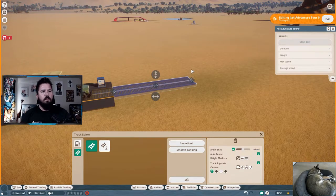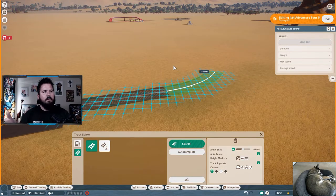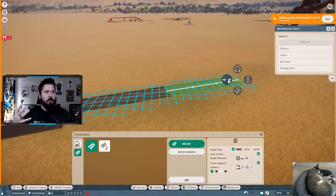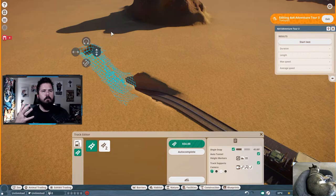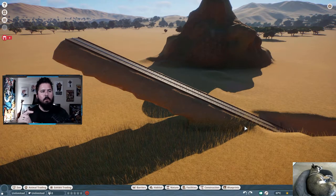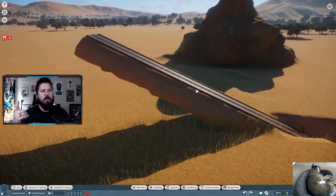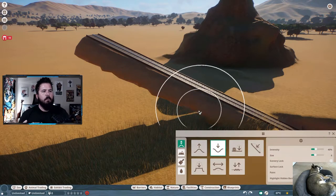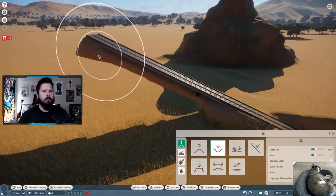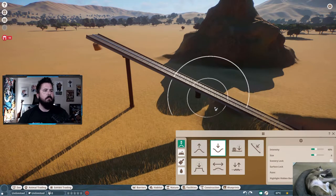When placing track you have several options. Angle snap works just like barriers in Planet Zoo — it turns in certain set angles. Auto tunnel is self-explanatory: the track will go underground and back up, creating a tunnel for you. One thing to note: if auto tunneling is on and you go above ground, it'll put terrain under your ride. You can turn auto tunneling off when going above ground, or go to Terrain and push away the terrain underneath — supports will come up underneath the ride as well.